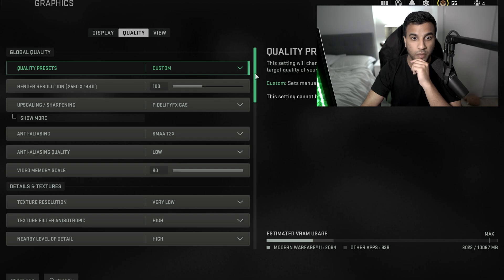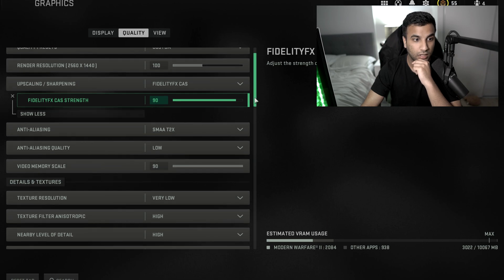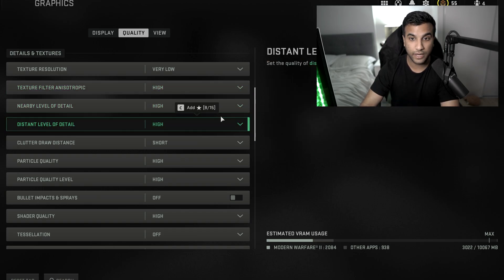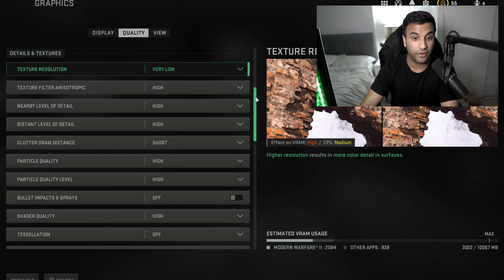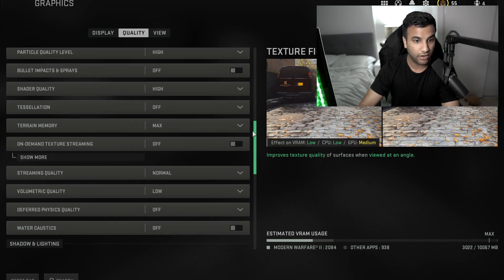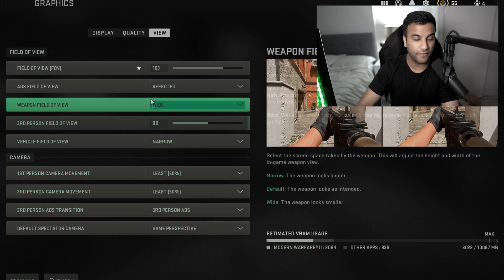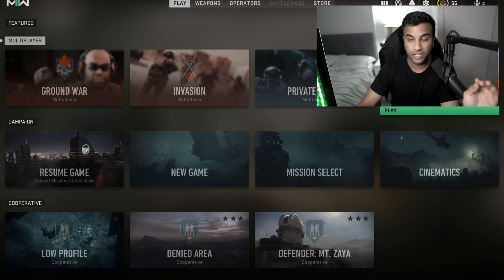I have a 1440p screen so resolution is set to that. For upscaling, keep it at 90. You can pause the video at any point to check my settings. One important thing I noticed: texture resolution — I tried setting it to low and it caused stuttering issues. Make sure this is set to very low. It's unfortunate but necessary. I'll keep scrolling through the rest of my in-game settings.